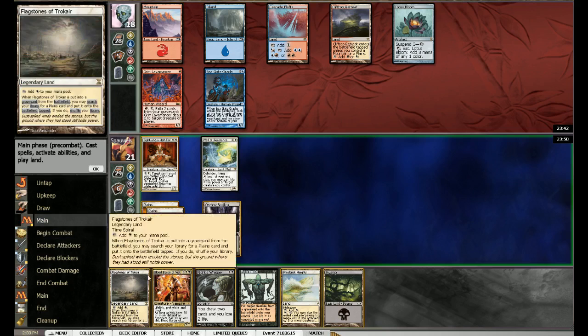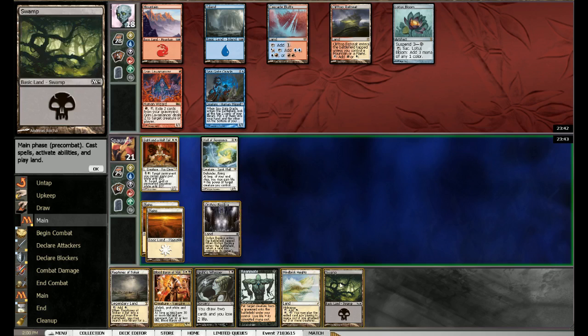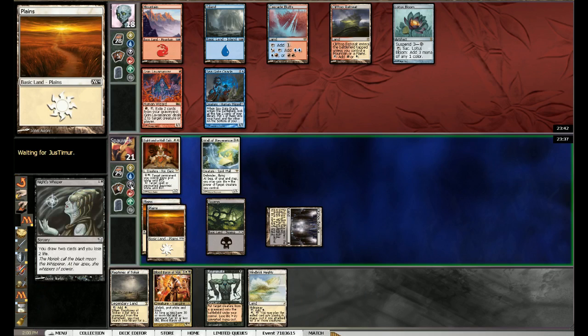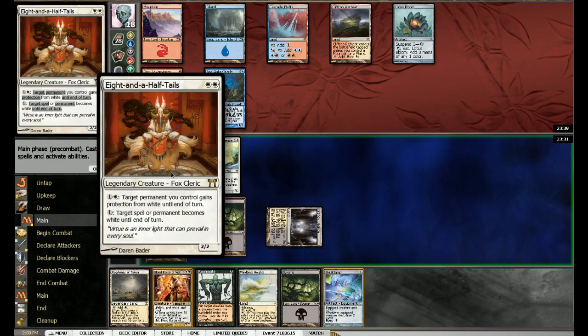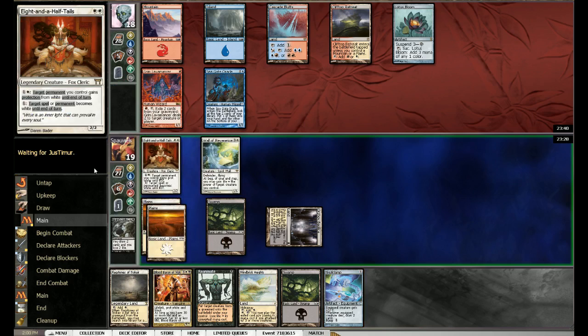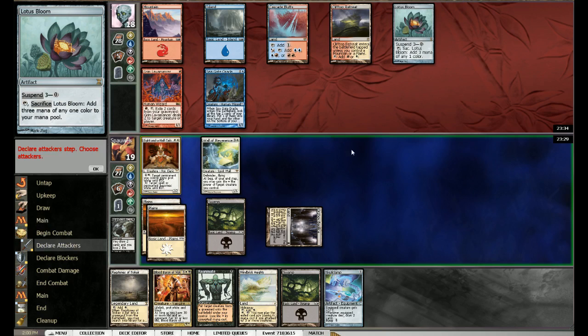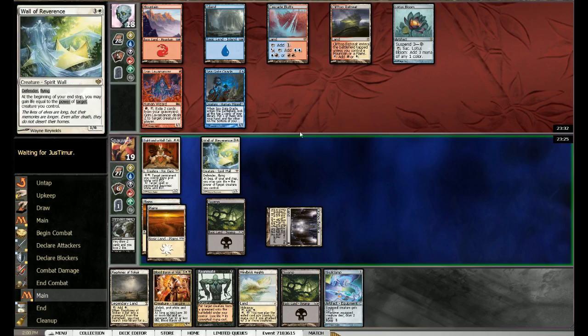He just passes the turn. I think we cast Night's Whispers. Let's play land first, and cast some Blood Baron — I think this is just as good. We have Skullclamp here to equip. I don't think so — I think we want to be able to keep the protection up. He might have Upheaval — that explains Lotus Bloom. But it's not going to be the absolute nuts. Wall is going to target itself.